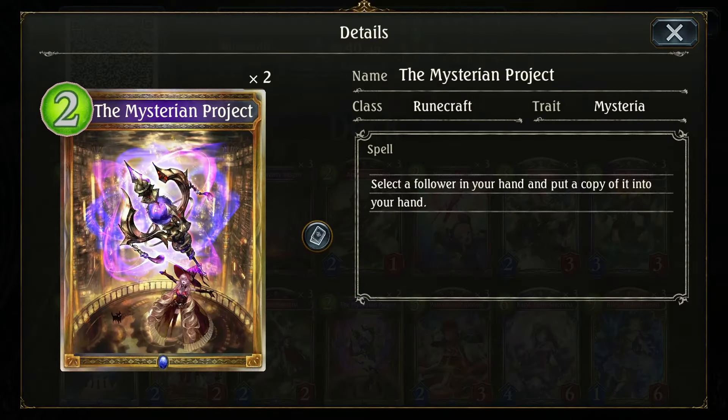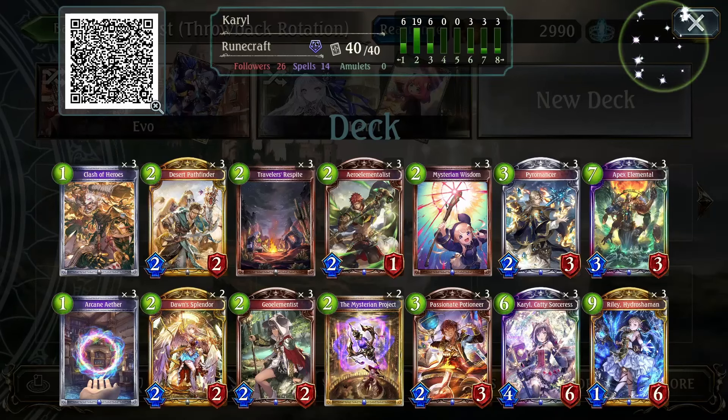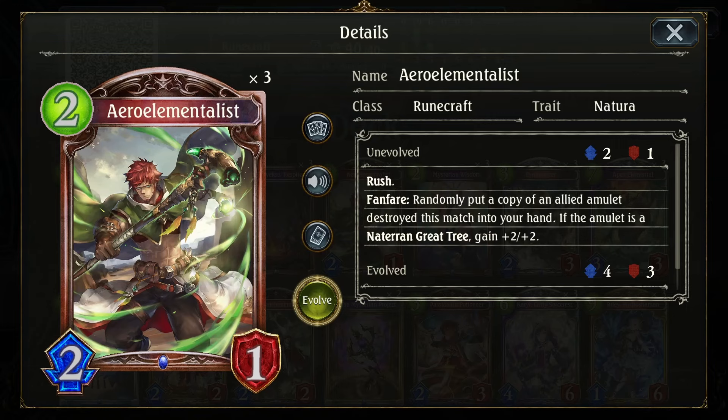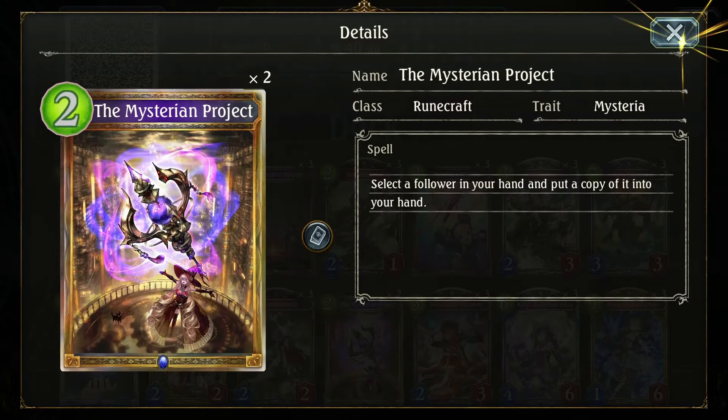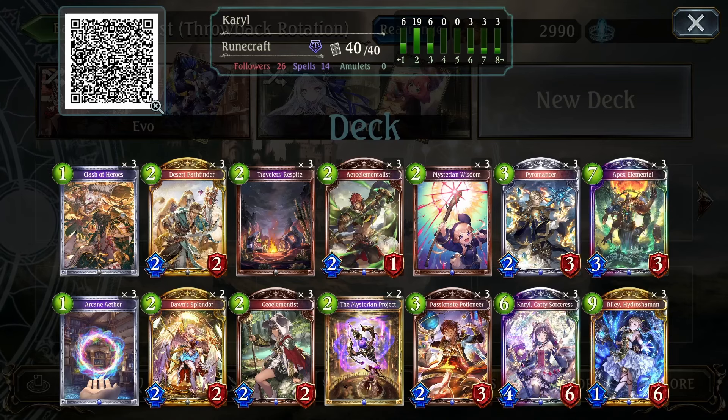Mysterion Project is an interesting include for this deck. One thing you can do is clone Carols so you can reach your Exodia of triple Carols. But the other role it fulfills is that if you need more trees, you can clone one of your tree generators. If you need more board clear, you can clone stuff like Apex Elemental or Arrow Elemental. So you have a lot of options with Mysterion Project, not just Carols.